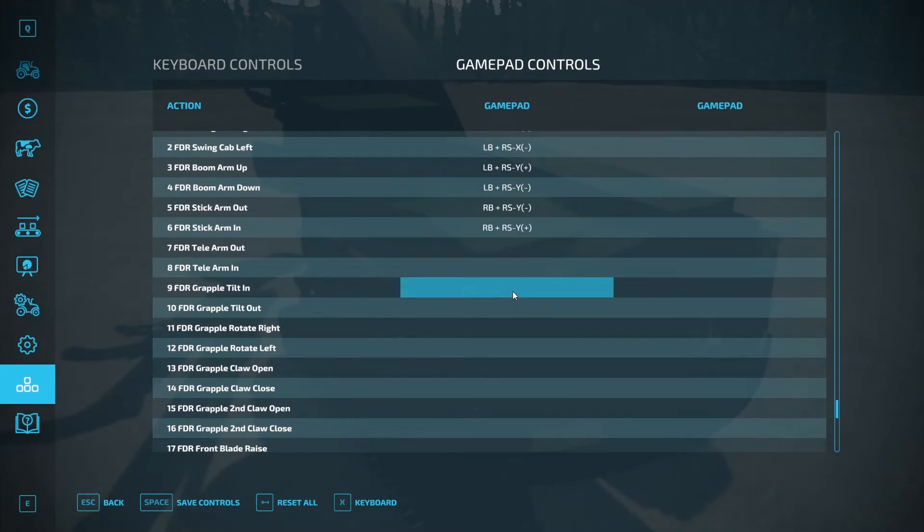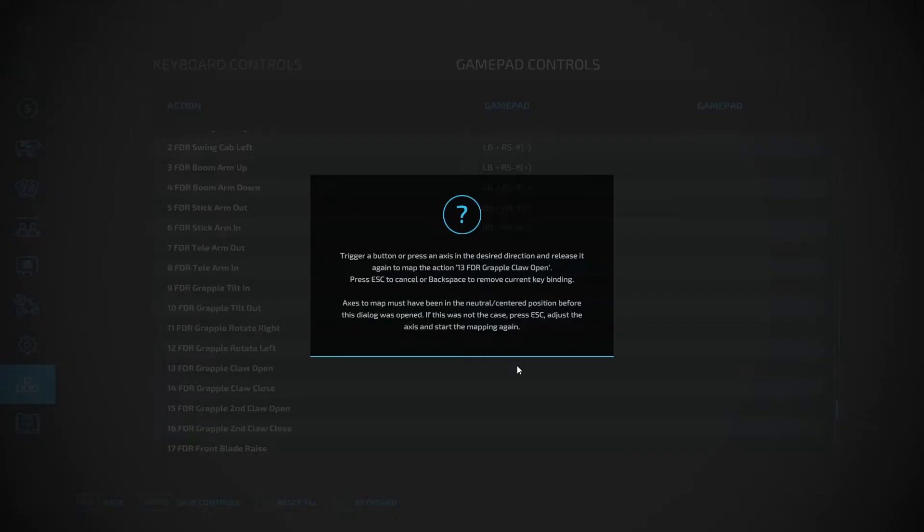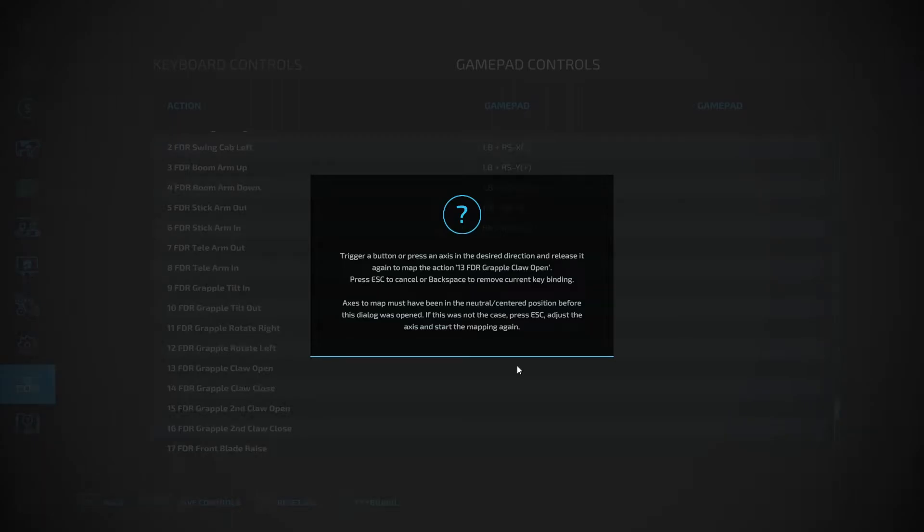Okay now we'll go back. Grapple tilt, let's see. Claw open — I do it with right and left bumper, like that, and your second claw.